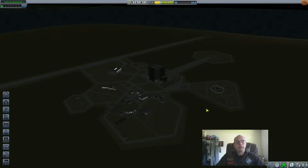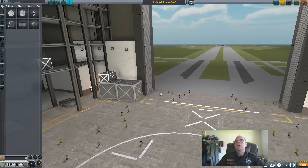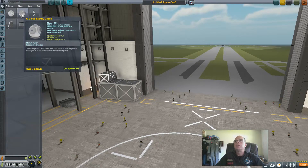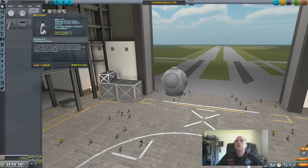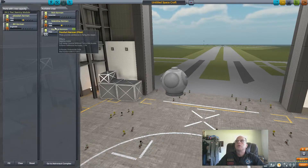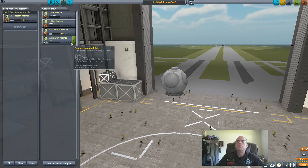This is all about Breaking Ground and the new EVA suits. We're just going to pop a craft that holds two kerbals - we're going to make sure we have one male and one female.